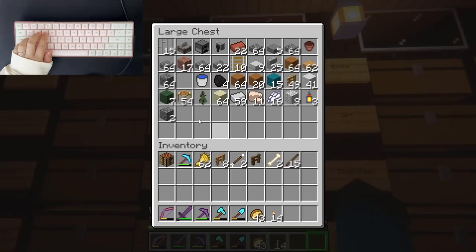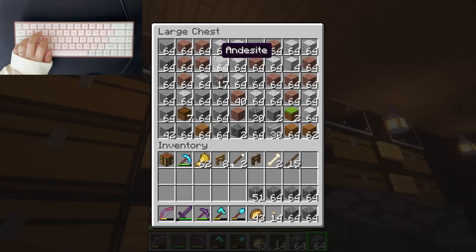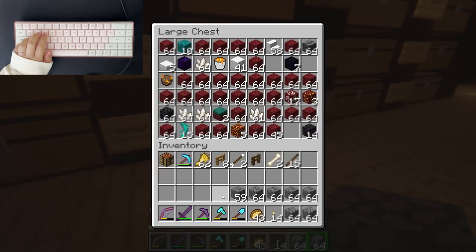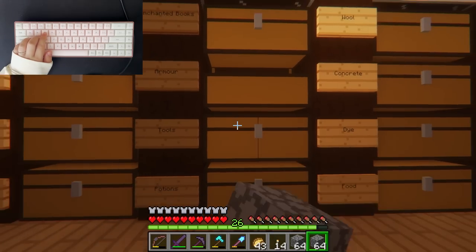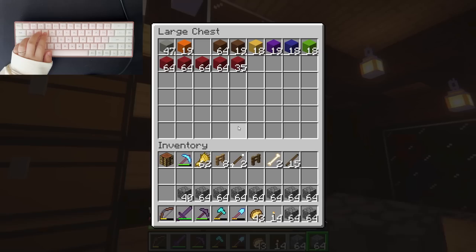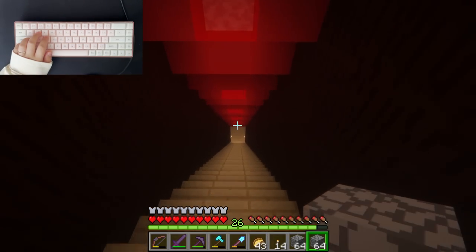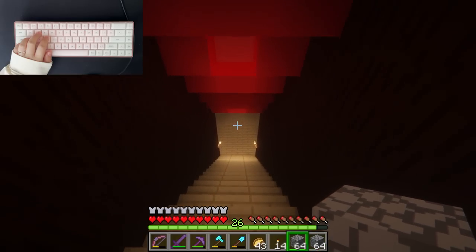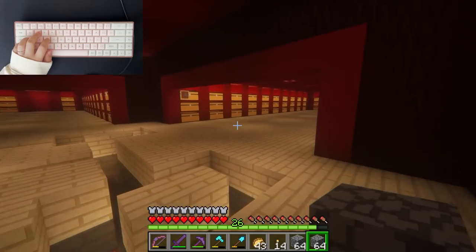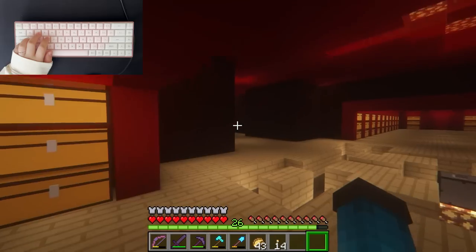I also got rid of a lot of cobblestone so I'm actually surprised I only have this much left. But that can all go in there, and this top chest can be normal stone.